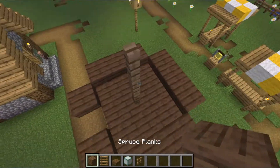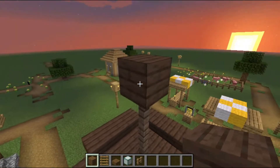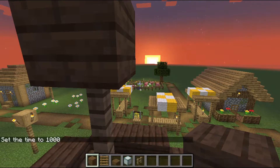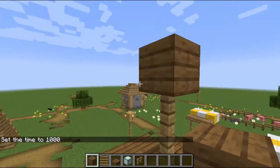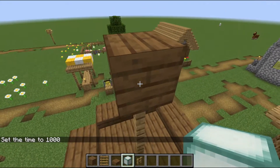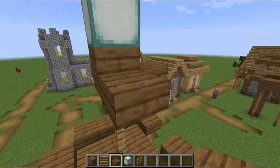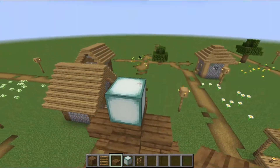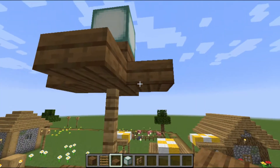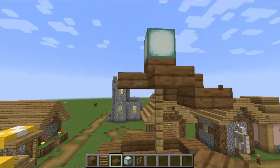On top of those fences in the middle we're going to be placing a block and on top of that we're going to be placing a lantern. Cool. Now we're going to fill the sides with slabs — kind of like a star, four sides — and then at the corners we're just going to be placing one down. Super super simple.